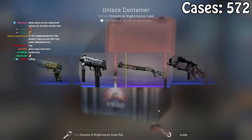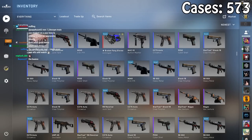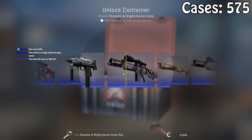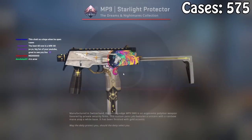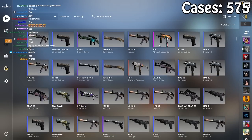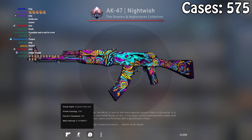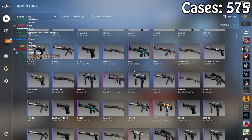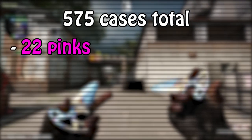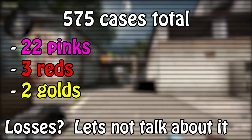This is the way God intended me to open cases. Lots of purples here. We got a starlight, another starlight, and a Nightwish — minimal wear. All up: 575 cases, 22 pinks, 3 reds, 2 golds, and an unspecified loss that I don't want to count because then I'd end up feeling sad. Could have been a lot worse.